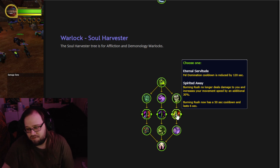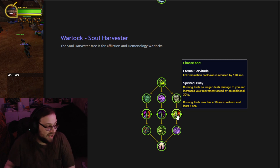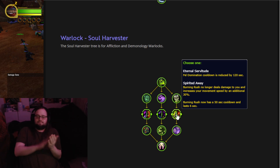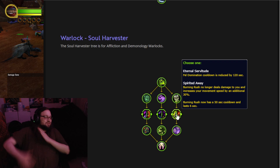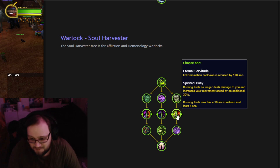Choose one: Eternal Servitude — Felt Domination cooldown is reduced by 120 seconds, so that's like 2 minutes off a roughly 5-minute cooldown. You'll have it up more often, but do you need it all the time? Or Spirited Away — Burning Rush no longer deals damage to you. Instapick. I'm instantly picking it, and it increases your movement speed by an additional 30%. I'm going to be zooming! Burning Rush now has a 50-second cooldown, so it just becomes Warlock Sprint. I still like it better than the damaging one. Spirited Away, let's go.